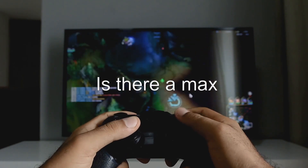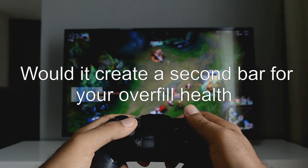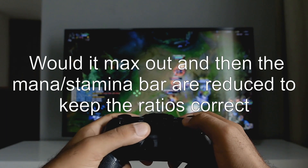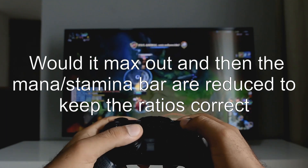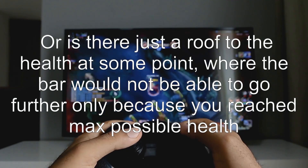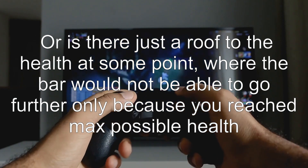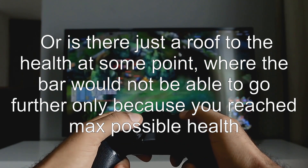Is there a max? Would it just go off the screen? Would it create a second bar for your overfill health? Would it max out and then the mana and stamina bars are reduced to keep the ratios correct? Or is there just a roof to the health at some point, where the bar would not be able to go further only because you reached max possible health?